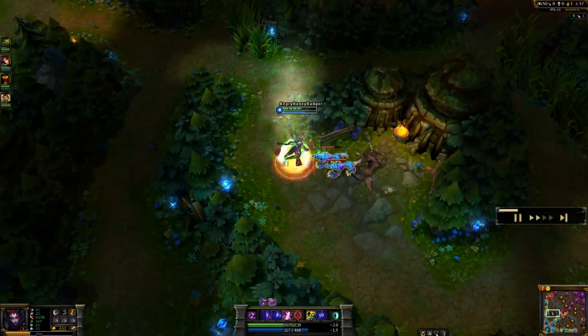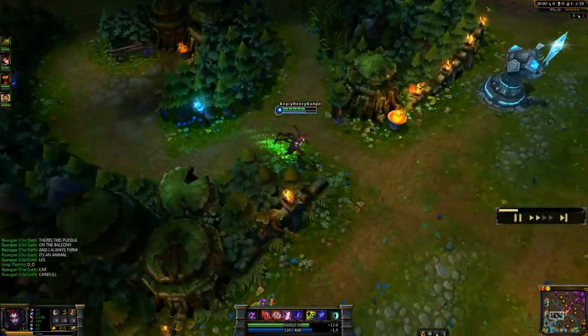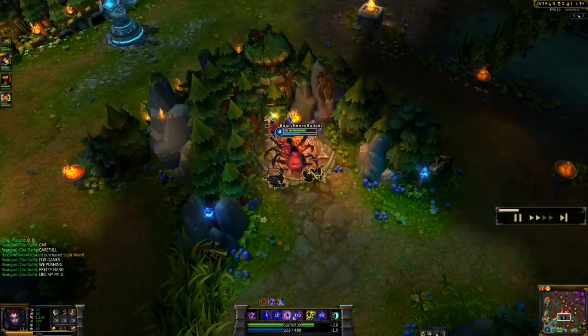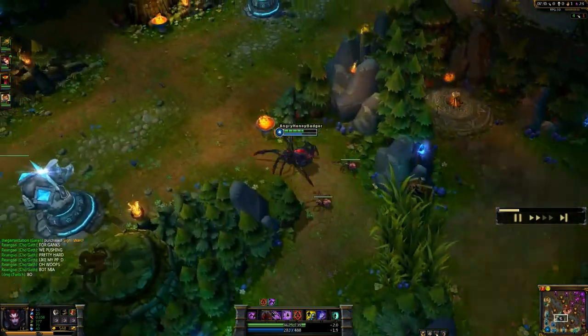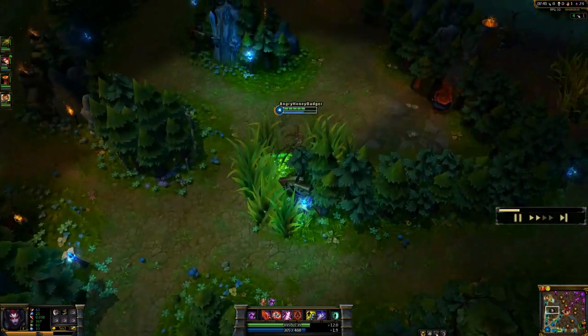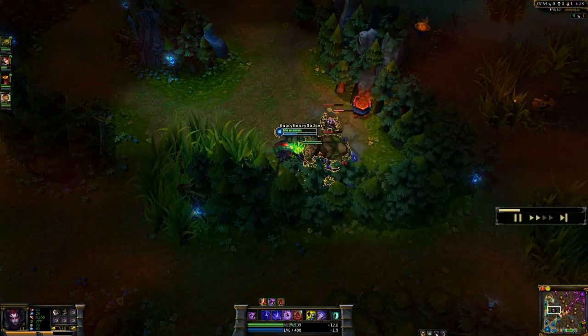Obviously when I am jungling her, I like to take flash and smite, because smite's going to help you travel through the jungle a bit quicker. I like to start off in my human form in the jungle by throwing in a spiderling and then using my Q, then switching into my spider form and using my frenzy and my venomous bite to take out the minions.